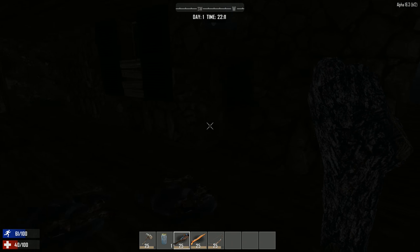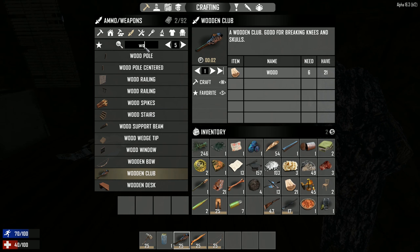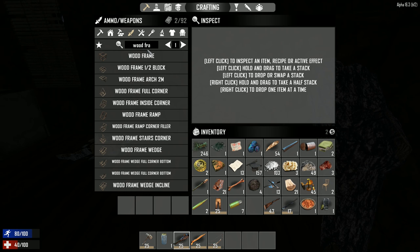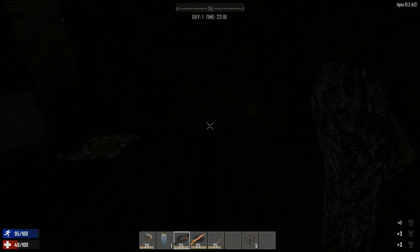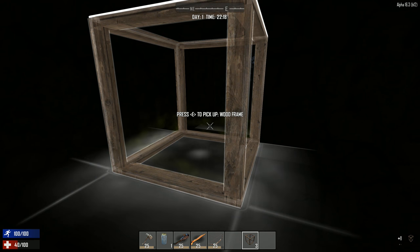I won't let them harm you. I'm in. Wood frames, wood frames. I should favorite that. I can't type wood frame. There we go — I can make 10. I just made eight, so we're good. And the door is closed.